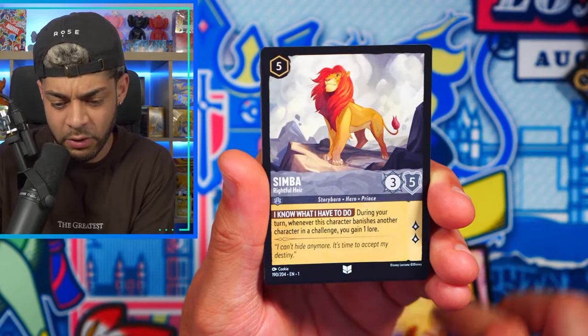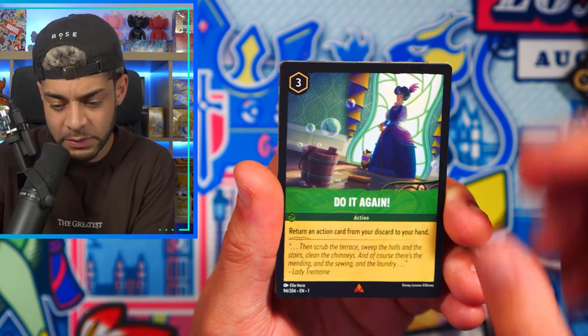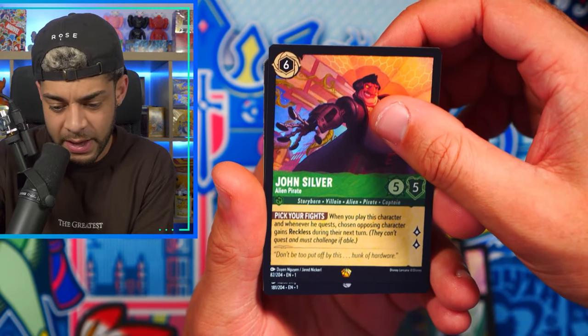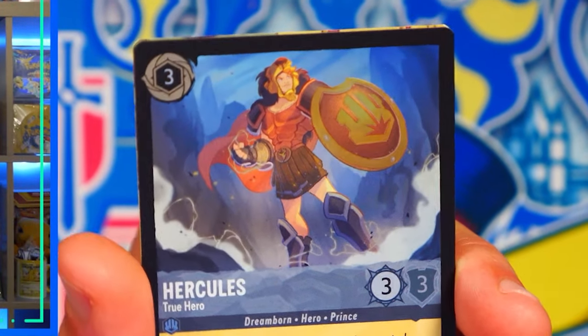You never know — I think the odds are actually pretty hard to pull. I don't know what the odds are for an Enchanted, but they are pretty hard to get. We get a John Silver, and then we get my guy Hercules! Holo! Okay, that might be my favorite one now — Hercules holo. My favorite film from Disney is definitely Hercules. I used to sing all the Disney songs back in the day — they're just too catchy, man. And Go the Distance from Hercules was oh my God.